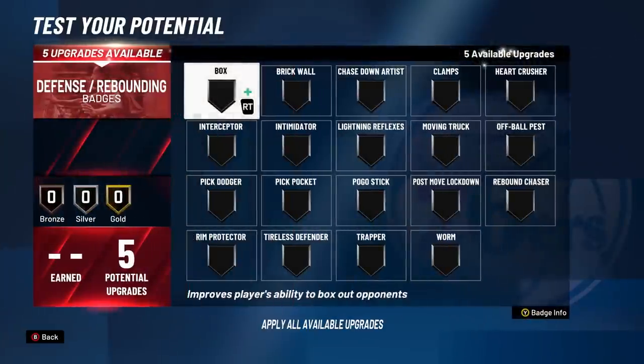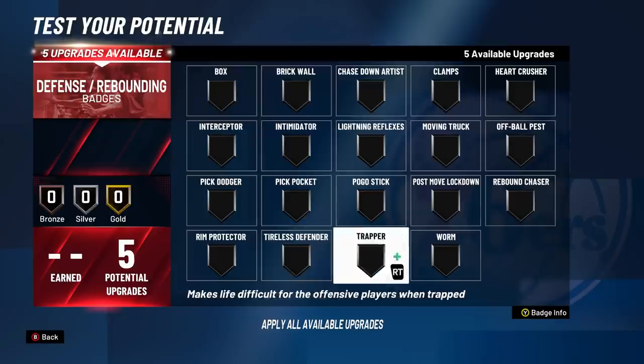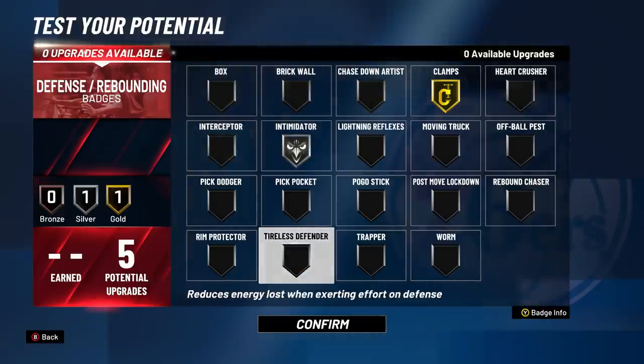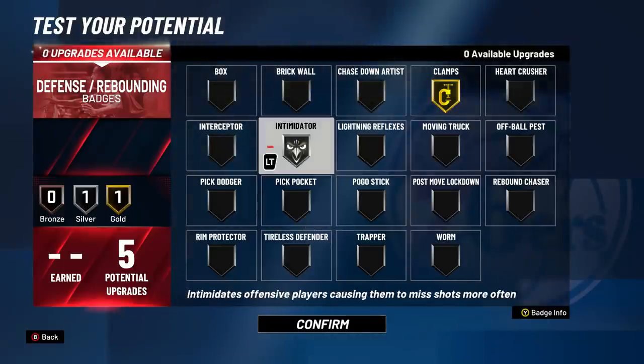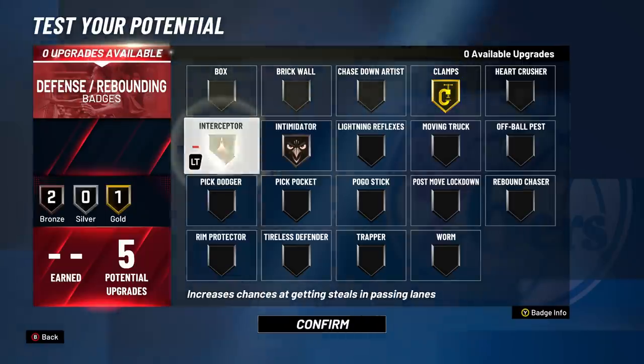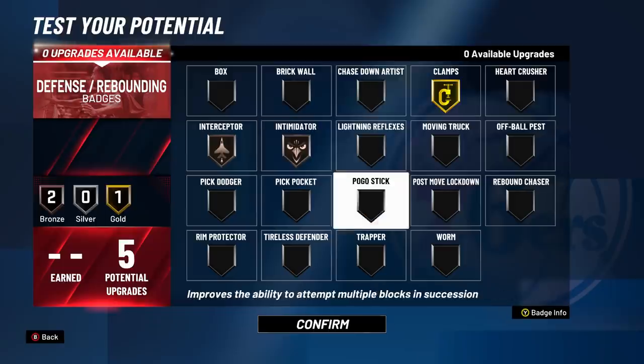For defense, our wingspan is long and our defensive stats are great, so I'm not too worried about defensive badges. I'll go Gold Clamps and Silver Intimidator to keep it simple. If Intimidator was patched, I'll go Bronze Intimidator and Bronze Interceptor instead — you really only need Bronze Interceptor to be effective in those passing lanes. This right here is going to be the perfect defensive setup.